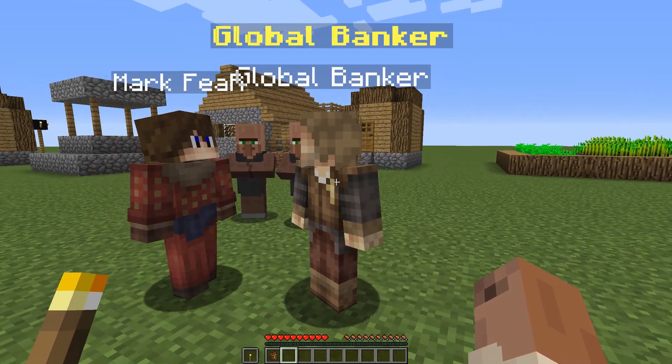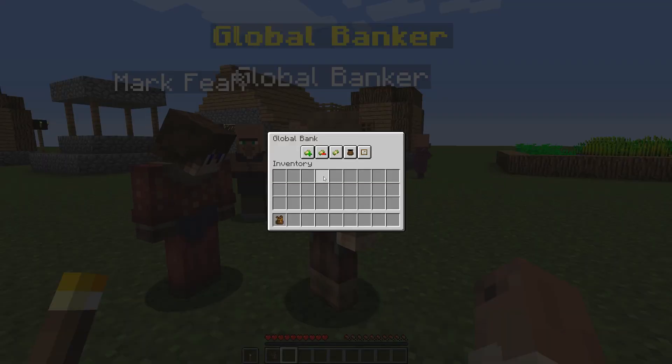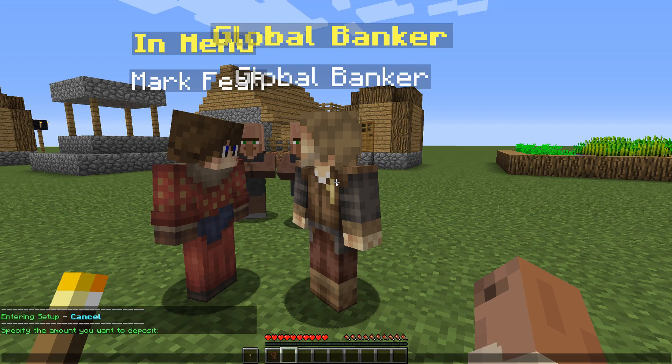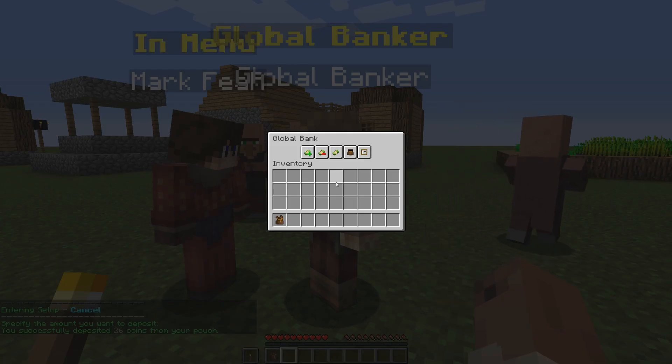So this is a global banker NPC, and when you right click it opens up a GUI where you can deposit, withdrawal, balance, and all that stuff. First things first, I want to deposit some coins from my pouch to the bank. To do that I'll just click deposit and specify the amount — I'll put 26 and then press enter — and it says you successfully deposited 26 coins from your pouch.